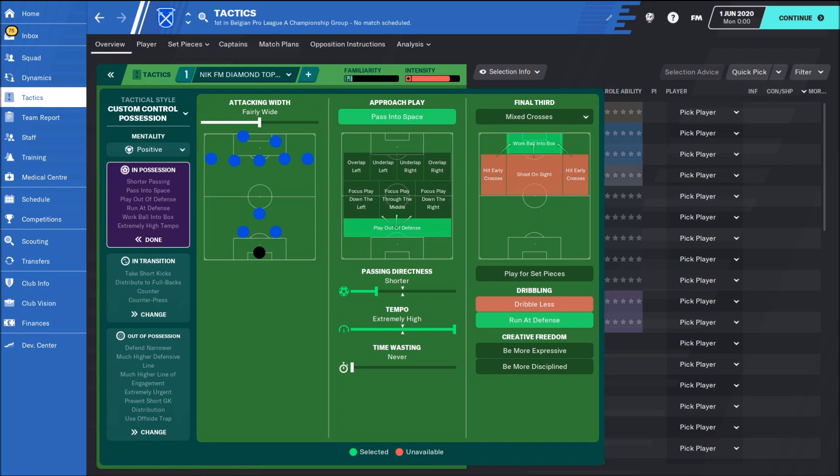Now let's check team instructions. The tactic is with positive mentality. We are using play out of defense, passing to space, extremely high tempo, and shorter passing. Then run at defense, work ball into box, and mix its crosses.